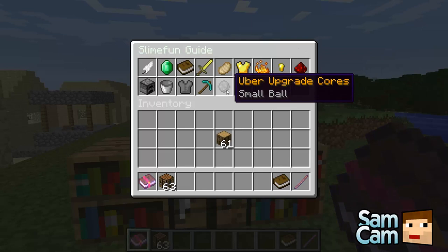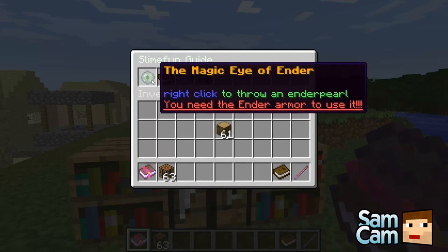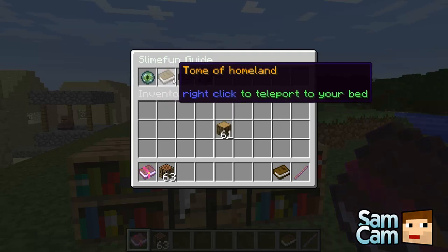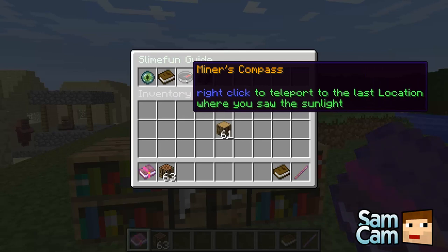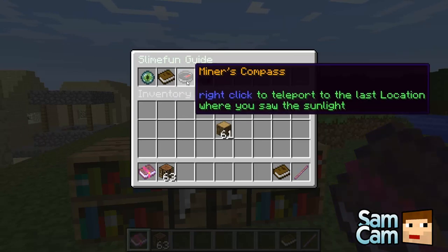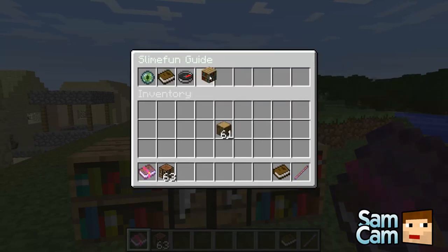Let's go for magic utilities — that sounds cool. We've got the magic eye of ender, and the Tome of Homeland: right-click to teleport to your bed. Mine's compass sounds awesome! So we need to make steel ingots and magical lumps, which I guess is just a golden nugget.